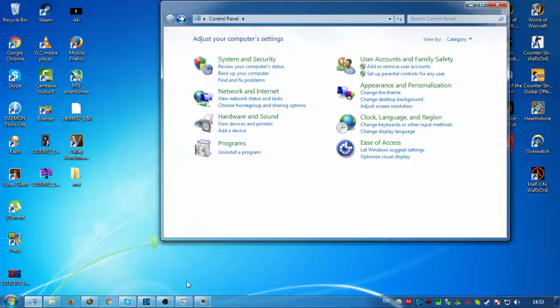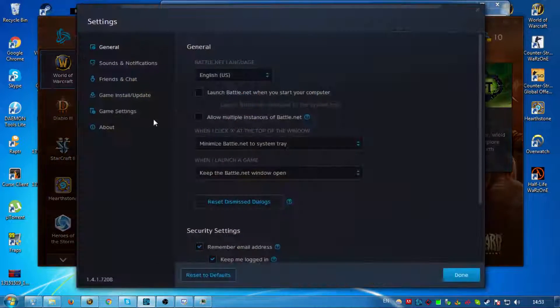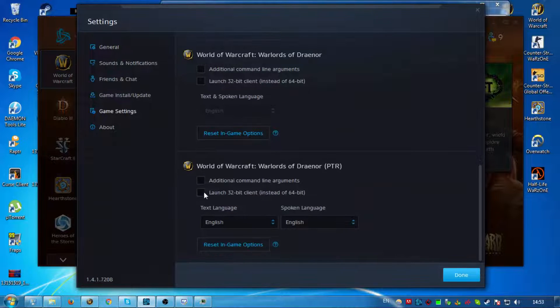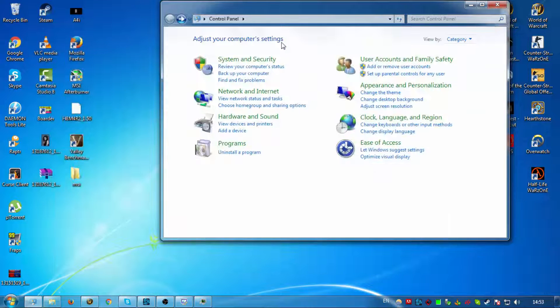After that, go to the World of Warcraft game settings and you can run it in 32-bit version. It uses significantly less RAM memory, and that's actually a nice option to do if you want to optimize performance.